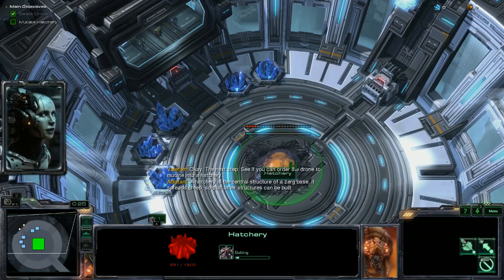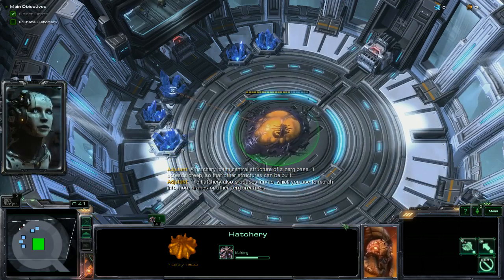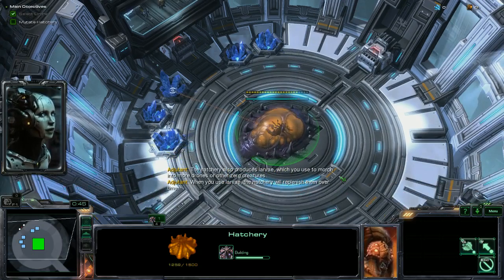The hatchery is the central structure of a Zerg base. It spreads creep so that other structures can be built. The hatchery also produces larvae, which you use to morph into more drones or other Zerg creatures. When you use larvae, the hatchery will replenish them over time.